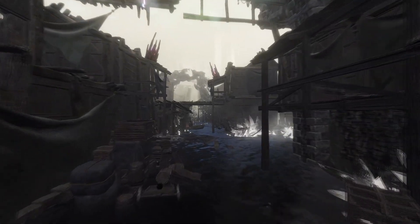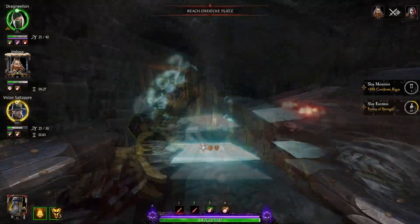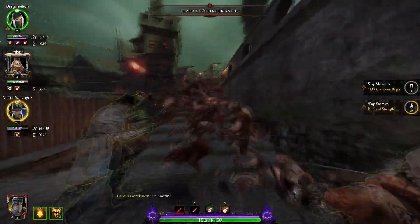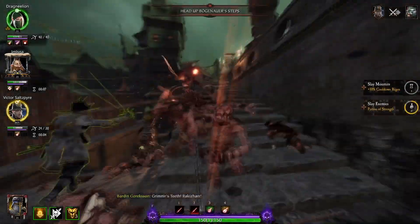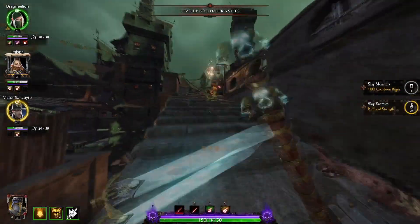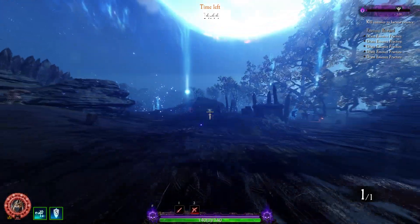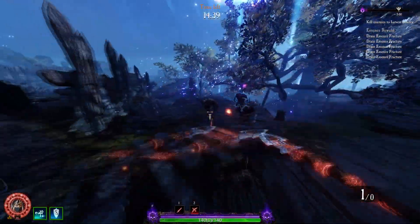It is also important to understand how spawns work in weaves. In normal Vermintide, there are roaming enemies already on the map as you move around, and then there are hordes which spawn at semi-random times and bring enemies from one direction. This leads to a nice flow of gameplay conducive to the team pushing through the map together. This is not the case in weaves — you still have roaming enemies, but spawns are triggered by crossing a certain threshold, and these spawns are predetermined.